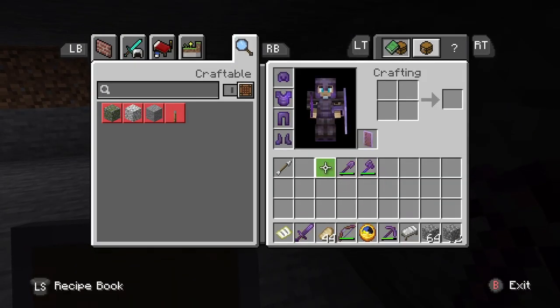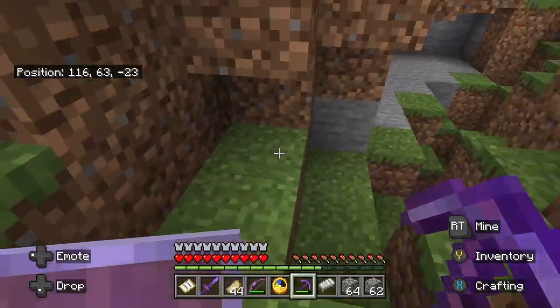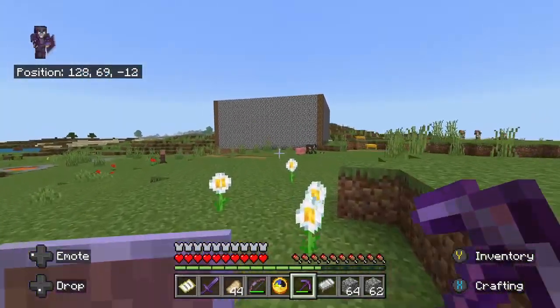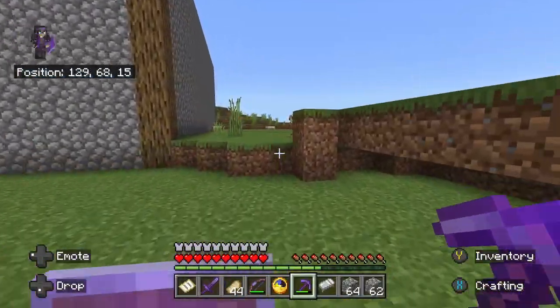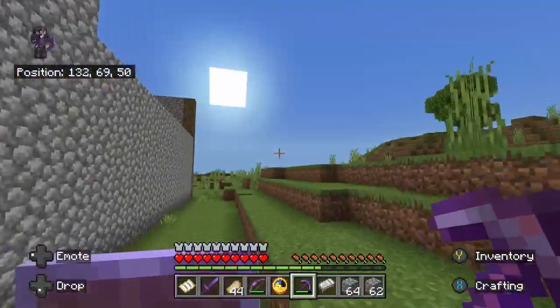Some hostile mobs might be able to fall down here, but whatever — they'll have to be able to do some crazy parkour to get out. Maybe I'll even make a parkour course for myself in the future to make myself a little better. There are probably parkour courses inside some maps that people make, but I'd rather not bother downloading those.